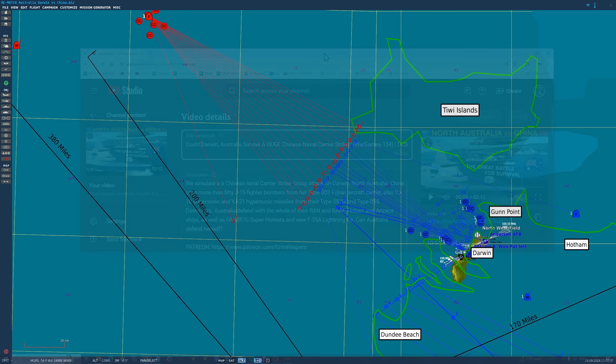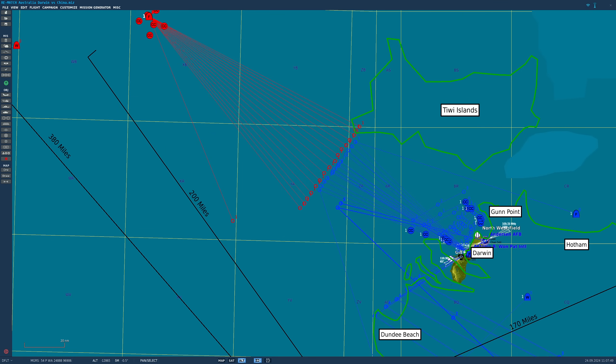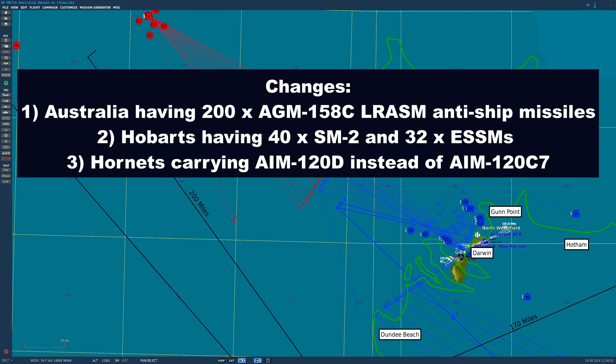So we're coming back this time for blood. I've collated the three most common changes that you guys wanted, all on the Australian side — very little changes you wanted to the Chinese side. Change number one: Australia to have 200 LRASM stealth anti-ship missiles. Last time I used the entire air force in air-to-air mode with air-to-air missiles; this time you want to use the anti-ship missiles, and indeed in 2020 Australia did buy 200 US LRASM missiles.